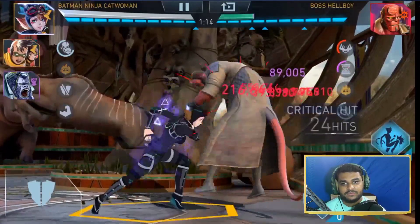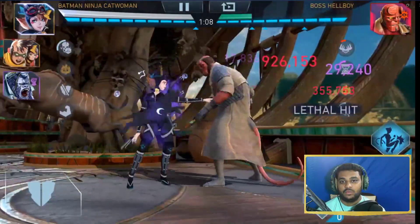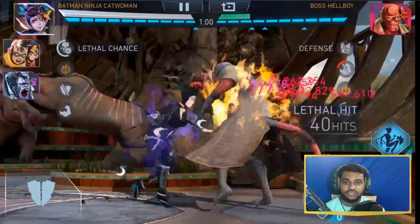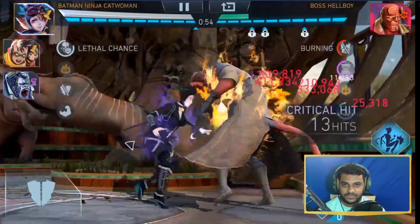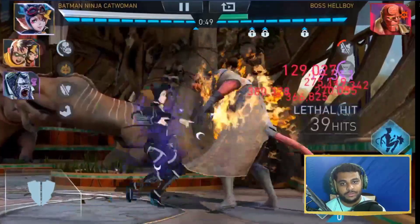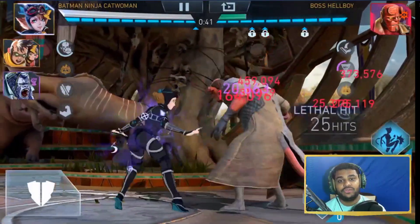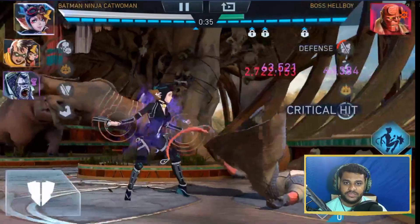All in all, this is a pretty good damage dealer — it might take some time to get the gears, but when you do this character will do an insane amount of damage. You don't need gears for Gorilla Grodd or Batman Ninja Robin, but it's great if you have them. You just need the full gear set for Batman Ninja Catwoman. Both Silver Banshee and this team are free-to-play teams.